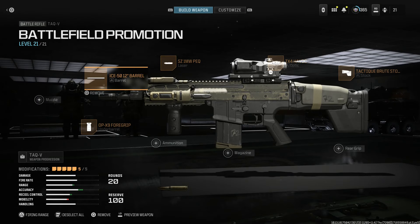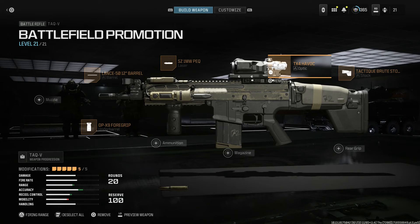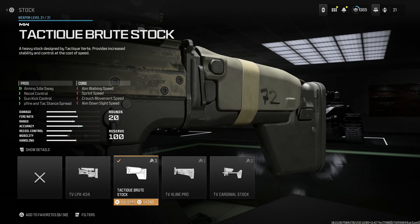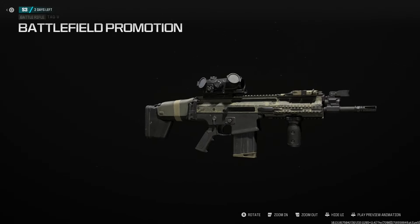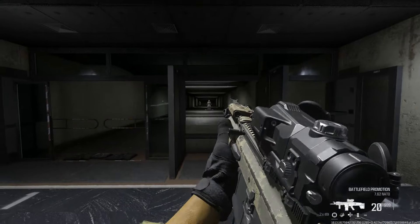We're going to run the 12-inch barrel, so it's a Mark 17 CQC. We're running the 1 milliwatt PEQ on the top Picatinny rail. This blueprint gives you cable management with the pressure pad on the left-hand side, below the PEQ. We're running the TXV Havoc for a nice 4x optic, the Brute stock for additional recoil control, aiming stability, and gun kick — the correct butt stock for the SCAR. And then the OPX9 or Magpul Vertical Foregrip for the front grip. Really clean looking build.